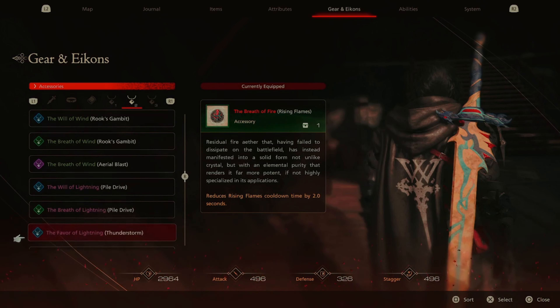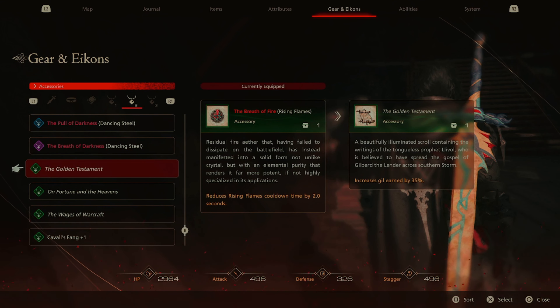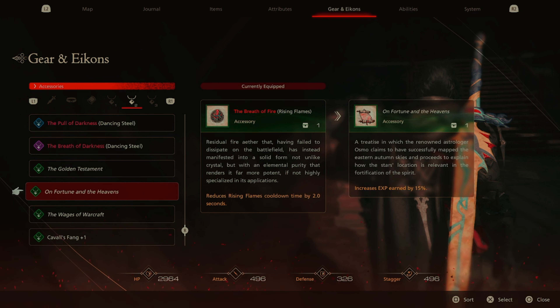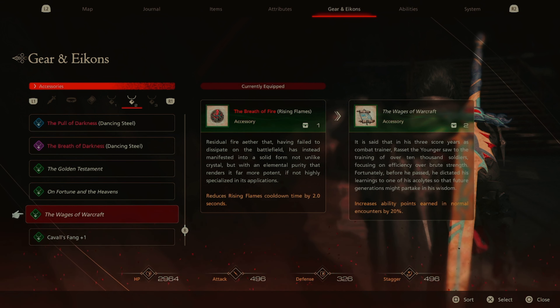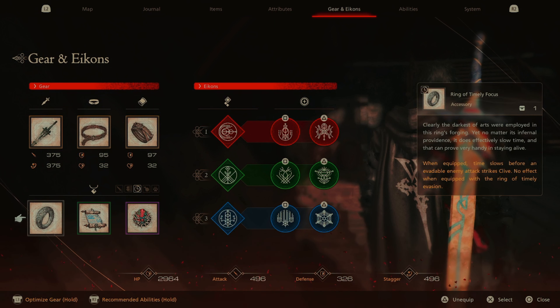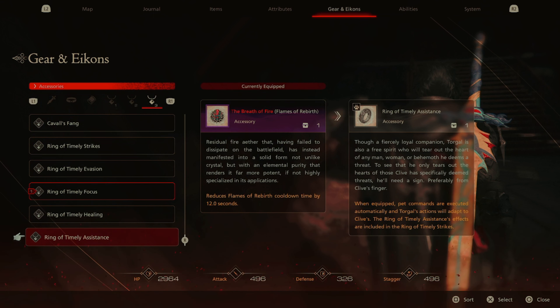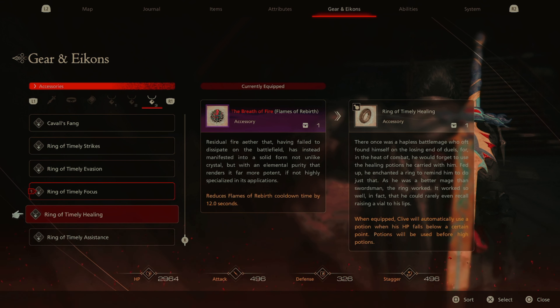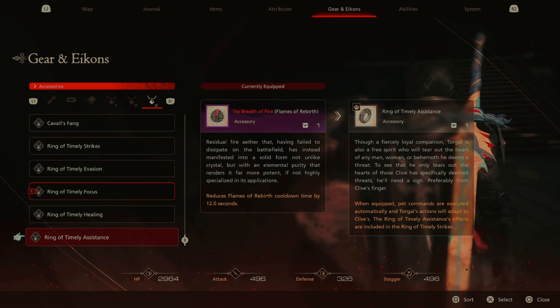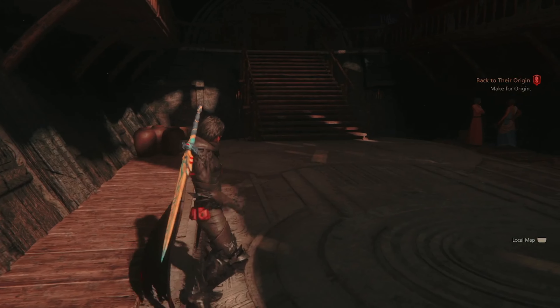I don't even remember what we had equipped before. Increases Gil earned by 35 percent, experience by 15 percent — let's put that on. And there's one that slows time before an evadeable enemy attack strikes Clive — I definitely like that one, that one's really nice. Let's go with auto-potion too. Okay, that'll be the loadout.